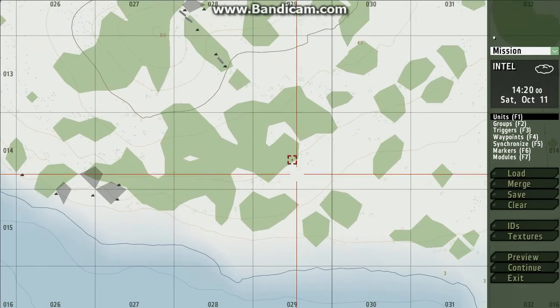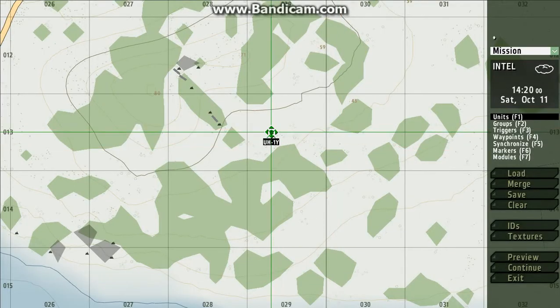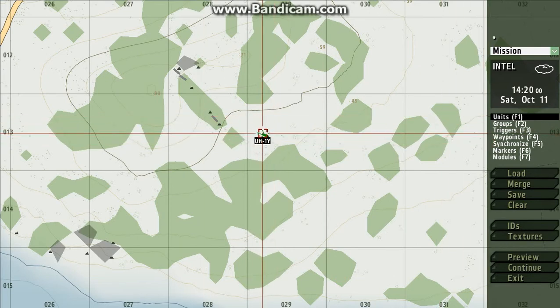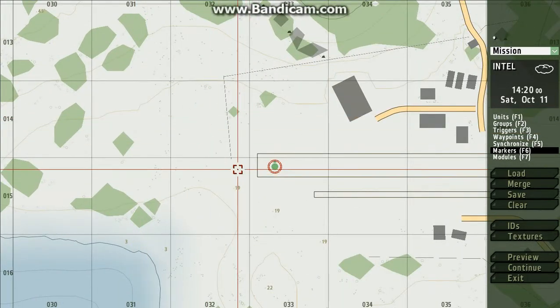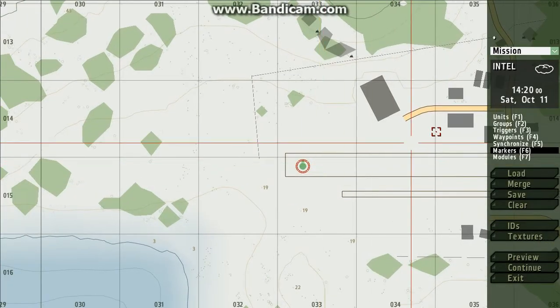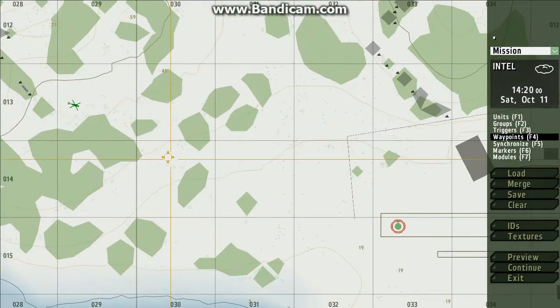So I'm gonna put in the vehicle you want to transport you. In this case it's a Huey, also known as the UH-1Y. Then go to markers and click on the Huey in the map.